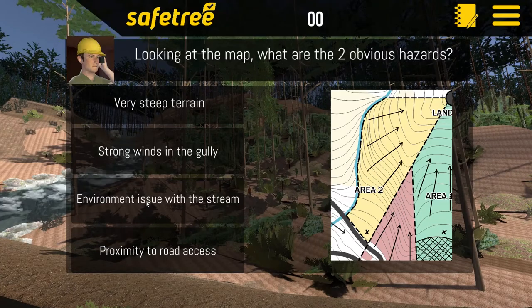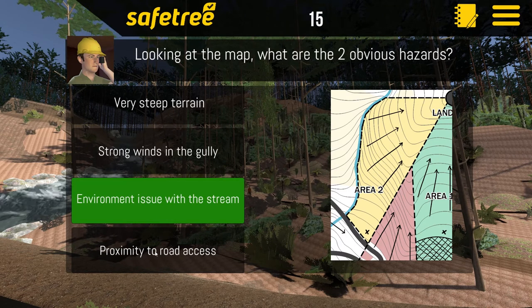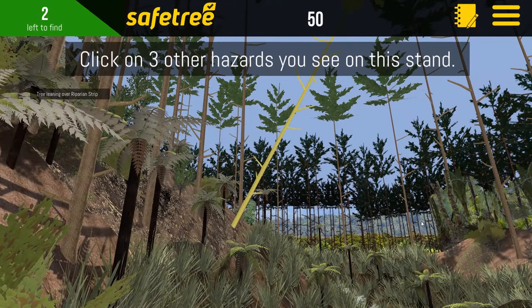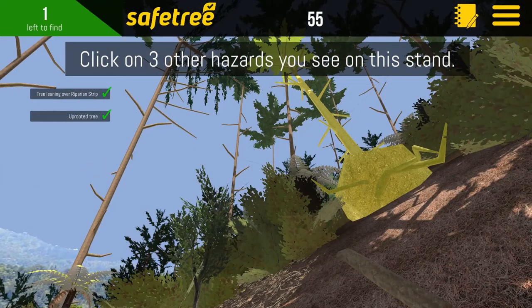You must have a reasonable understanding of the best practice guidelines and experience as a tree fella to play the game successfully, as each level becomes increasingly challenging. You need to know your five-step felling process, how to perform site assessments, individual tree assessments, and your basic felling techniques.